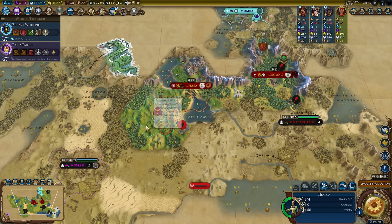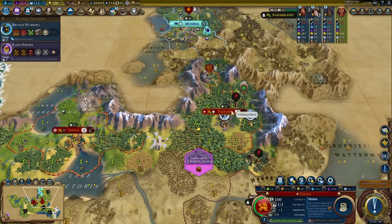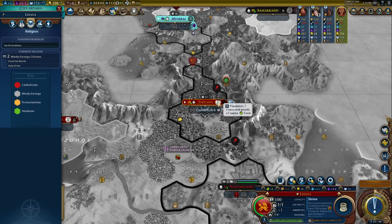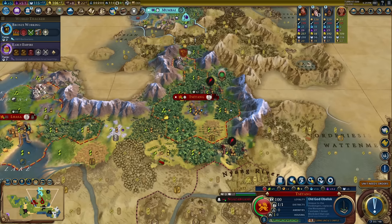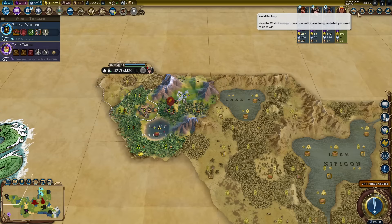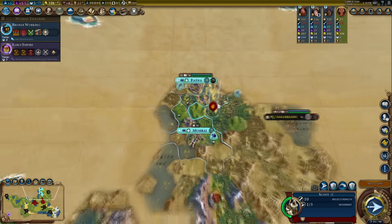Normally I would go Monumentality, but I'm using my faith to buy shrines — so should I go Monumentality and hope for excess faith, or go Exodus of the Evangelists for four more faith per turn? The prophet points will all convert into extra faith anyway. I'll go Monumentality — the good thing is I can use faith to produce traders. There's a scout spotted; my slinger is manning the mountain pass. India hasn't made moves yet. I'll buy the shrine with faith in the second city and let the capital build it out with its twelve production.